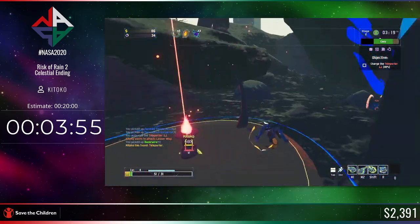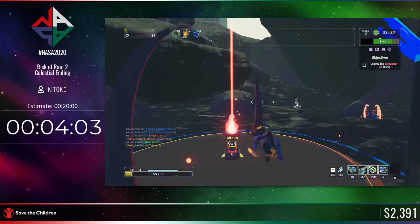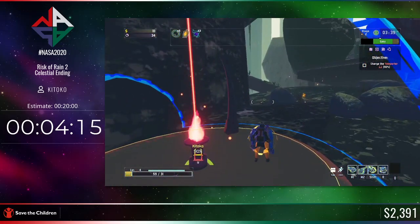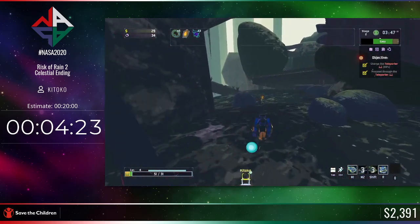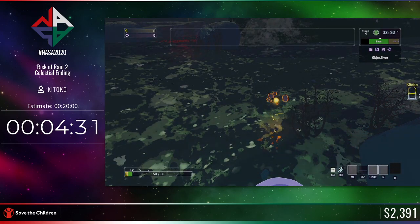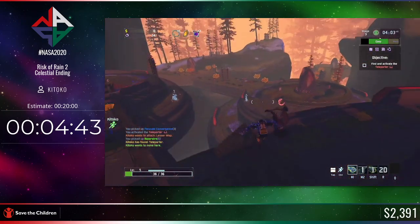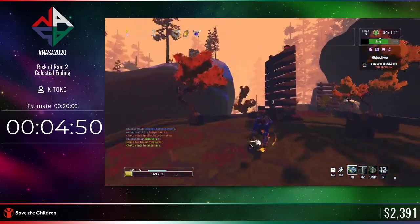Since we got the razor wire earlier, I can just sit in here and let the little enemies like the celestroes try and shoot us, and in doing so it literally destroys itself and everything in the near vicinity — very convenient. Now we can charge the teleporter whenever we want to. Hopefully no hiccups because these little wisps don't do enough damage to really affect us, except maybe the blazing wisp. That's why I grabbed the razor wire and the Artifact of Sacrifice.